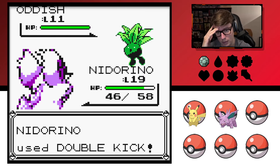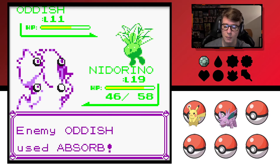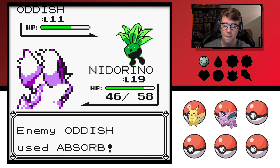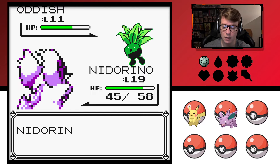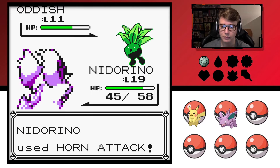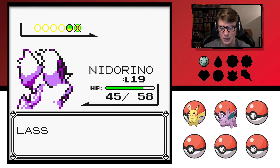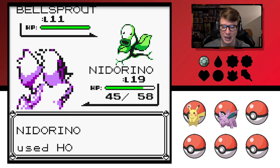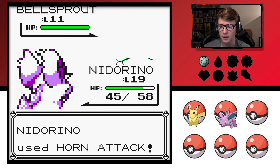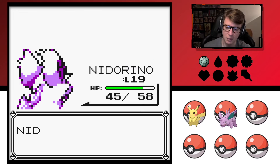Does Double Kick do a lot of damage to Oddish? Probably not. Yeah, it's not very good. He's gonna hit me with a powder, isn't he? Okay good — did nothing though. One HP, one attack should be alright. It does a lot of damage but it's not inherently a powerful attack. I'm surprised it's taking these guys out one hit at a time. Bellsprout kind of got the short end as far as sprite design is concerned — not very impressed with that one.